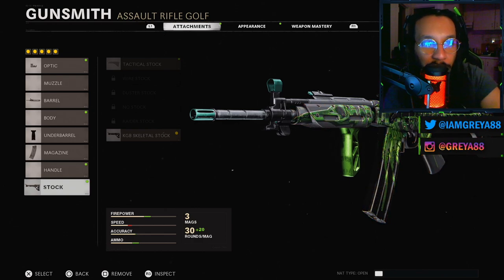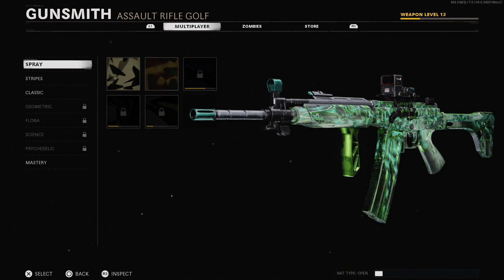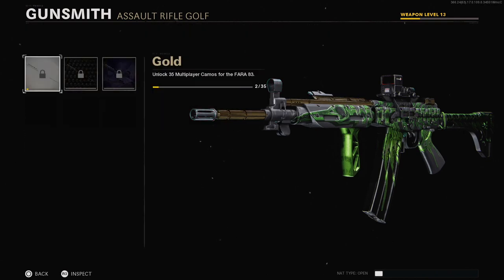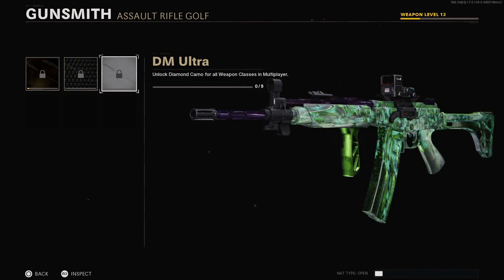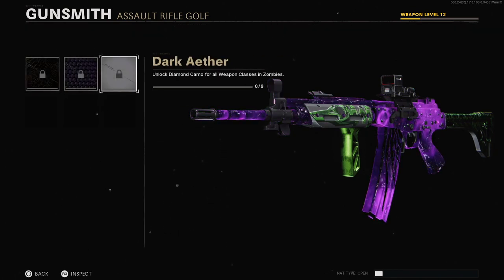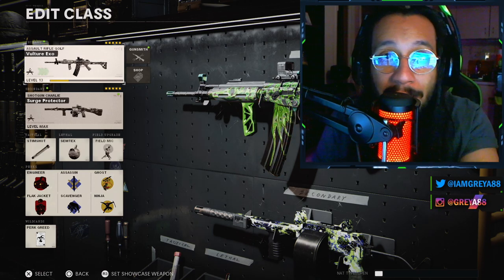I've used this gun with no attachments, changed the attachments, tried different setups — this blueprint is not the best setup for this gun, let me know what you guys think in the comments. For those interested in camos on the blueprint, I can show you the spray camos and what those look like. Here are the masteries: Gold, Diamond, DM Ultra — and that's what it looks like with DM Ultra and the reactive camo coming alive. For zombies masteries: Golden Viper, Plague Diamond, and Dark Aether. I hope you enjoyed this first-hand look at the brand new reactive camo tier 95 in the Season 2 battle pass.